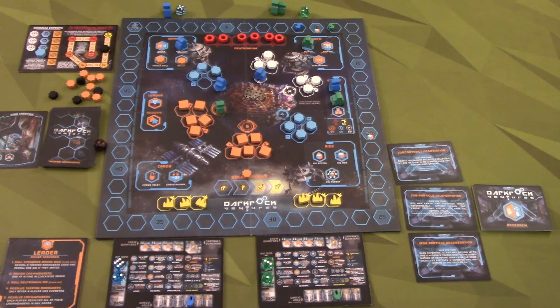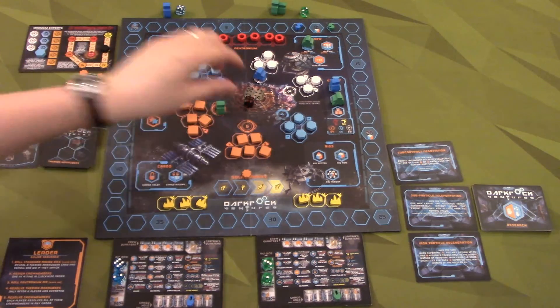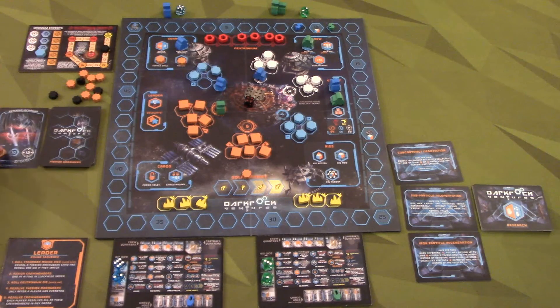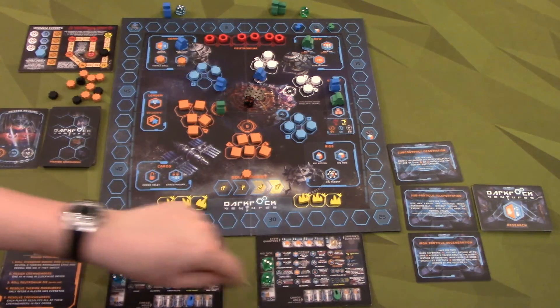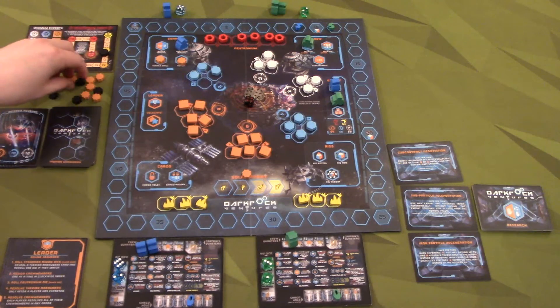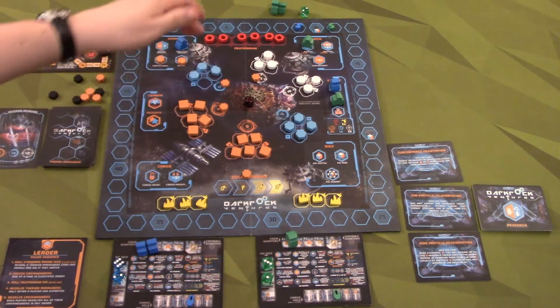Neutronium die - that's a terrible roll, a four, which is useless. That's exactly what I rolled last time. First, blue has an asteroid incursion. With that it's hitting three mining stations, so this moves up to two. It's hitting eight, ten, and twelve - that's where all of our guys are and we have no metal. So all three of these are pushed back. That is terrible, incredibly bad. So it's blue's turn, and it's totally worthless for him to roll his dice because he cannot mine. He doesn't have any people here so he doesn't get any neutronium.